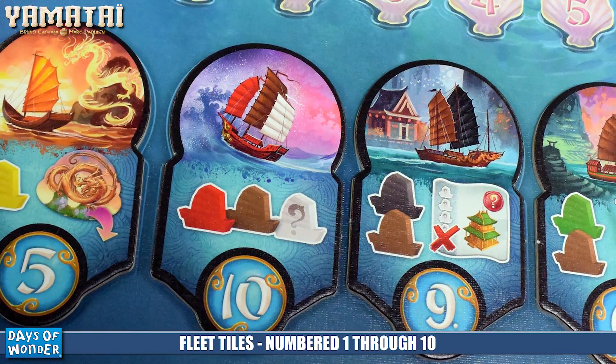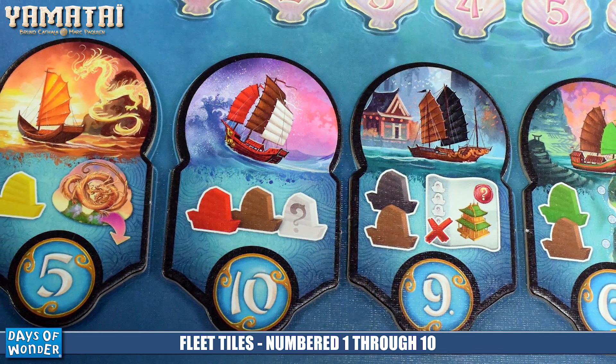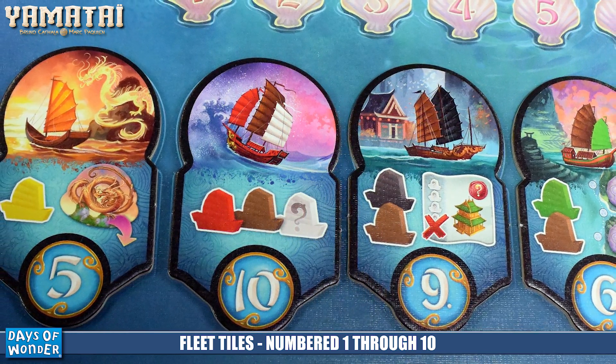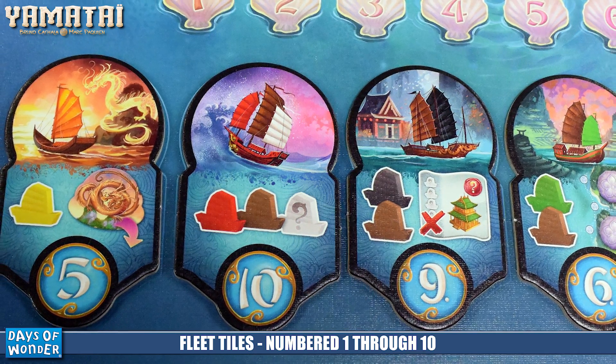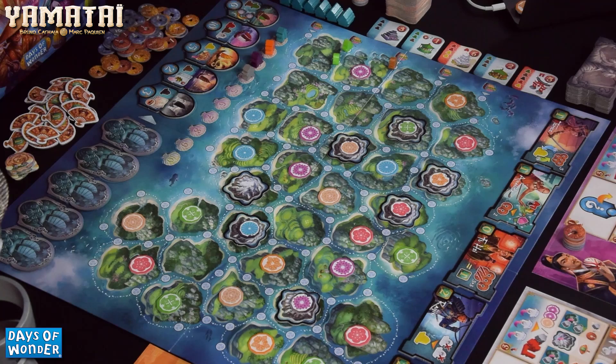There are fleet tiles — 10 fleet tiles in the game. These are used for a variety of reasons: one, to acquire ships; two, to give you a special ability for that turn; and three, to order turn order for the next round. Five of them will always be face up, and the ones that are used will go to the end of the round as new ones slide in.